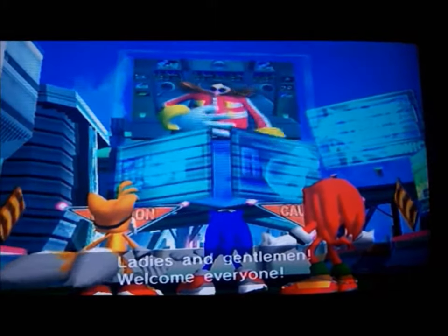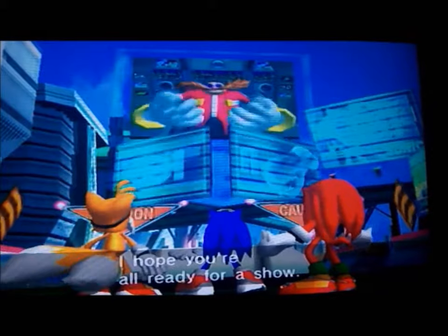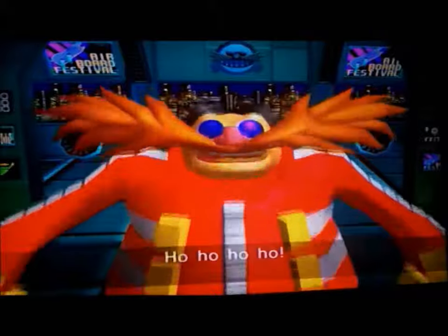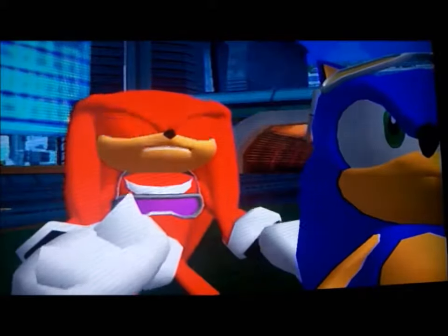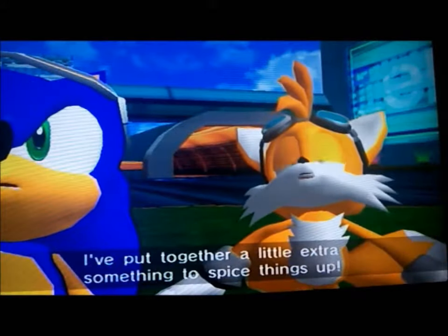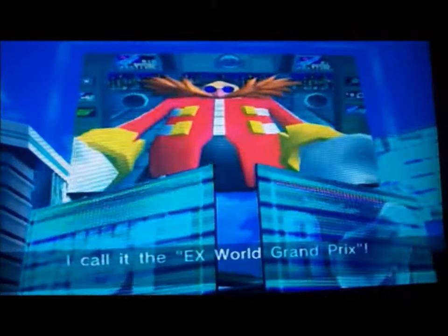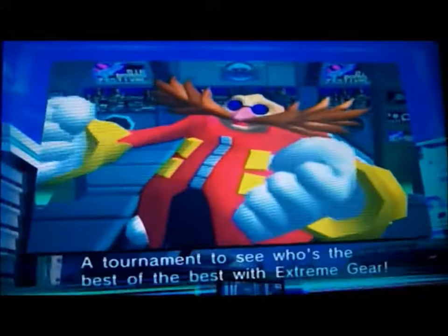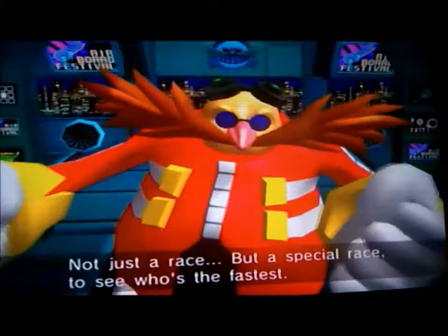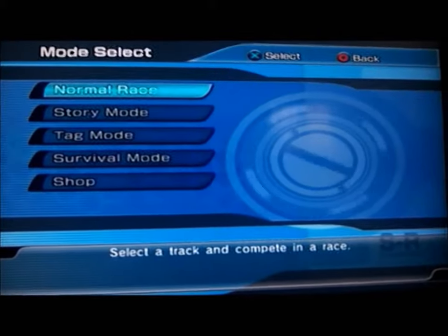What convinces them to enter the tournament is that Dr. Eggman tells them he's opening a contest, and the only cost is one Chaos Emerald. So Sonic, Tails, and Knuckles enter it, wondering what Dr. Eggman is up to. And that's basically how the plot mainly goes.